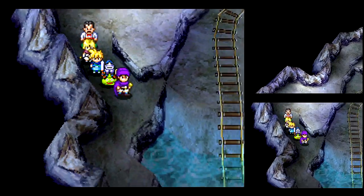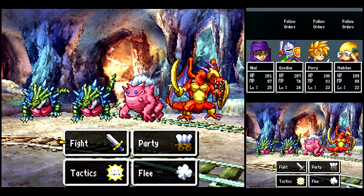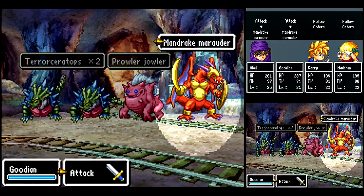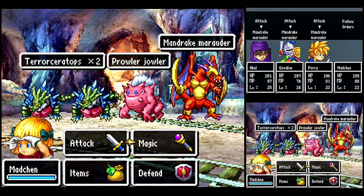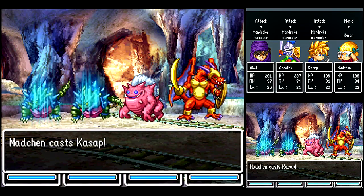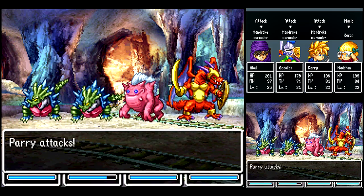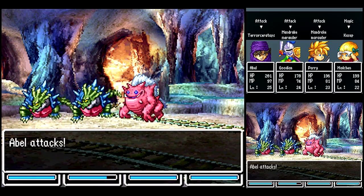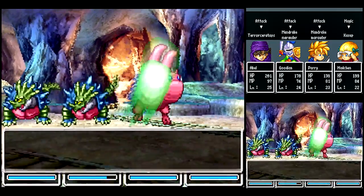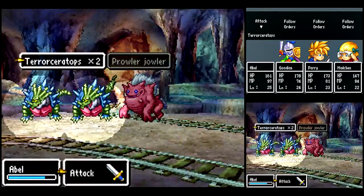Yeah, there's a whole bunch of dead ends and loops around this place. We got a couple of new enemies here: Mandrake Marauder. They can call backup — more Mandrake Marauders — so you want to take them out first. The Terraceratops: just use Kassap on them, because they've got pretty decent defense. Unfortunately, they're immune to Crackle as well.